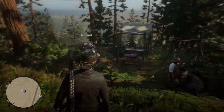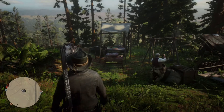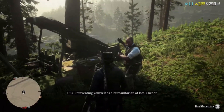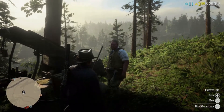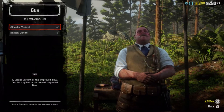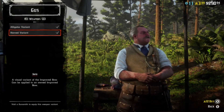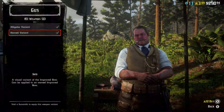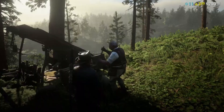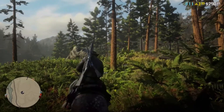Alright guys, KDC Gaming here. It took me a while to finally make this part of the video because the servers kept going down and every time I tried to get on it would say 'disconnected from server.' I'm finally back. As you can see, we went to Gus and bought the horned variant. There's also now, from what I'm hearing, the alligator variant — it is nine gold bars, as it says in the bottom right corner.